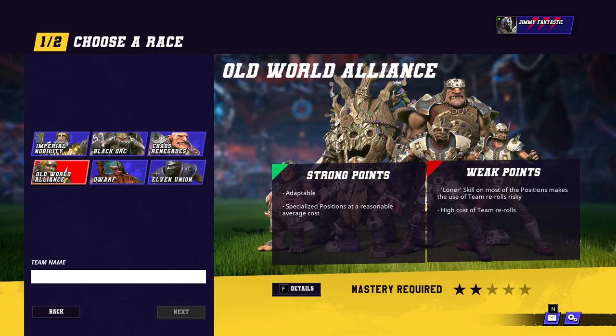Hello everybody, welcome to my Old World Alliance guide for Blood Bowl 3, and boy howdy, what a terrible, terrible team this is. Let's see what Cyanide says. Strong points: adaptable — no, they're not. Specialised positions at a reasonable average cost — no, they're too costly and they're not good positions.